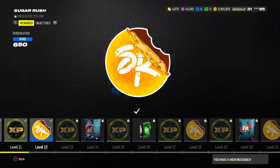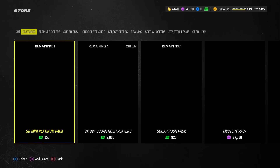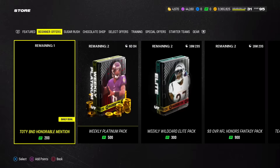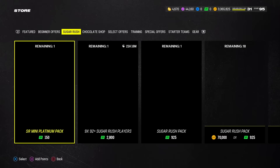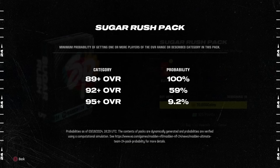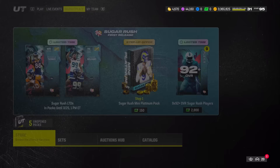If you want to obtain more chocolates — maybe to open reroll packs for eggs or get the BND 98 overall players — the best paid method is buying players rather than opening packs. Opening Sugar Rush packs gives you at best two 92 overall players, which works out to roughly 35k coins per 92. But you can get 92s cheaper on the auction house, so Sugar Rush packs and the 89 plus reroll are not the best move.